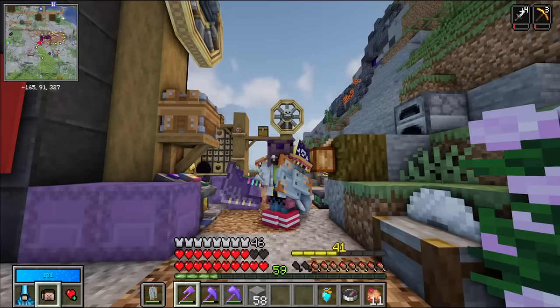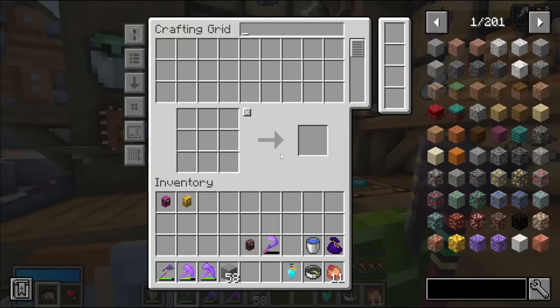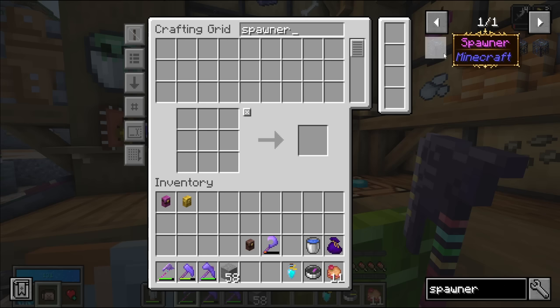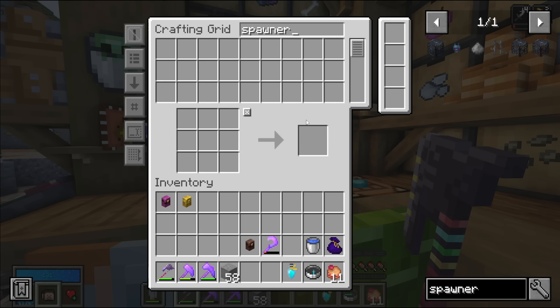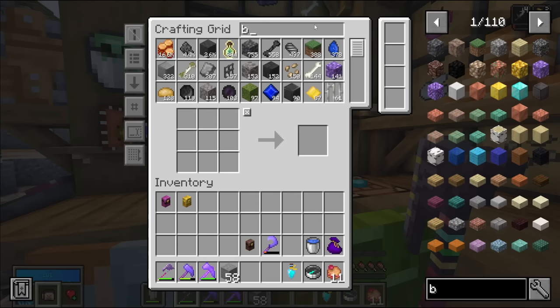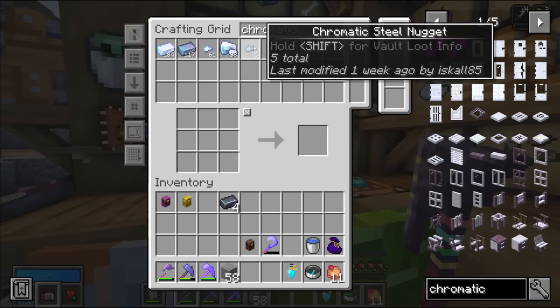Now comes the interesting stage - do I have enough resources to craft the components I need for my mob farm? The ice spawner is very expensive to craft. We need to craft the survival spawner. We need echo pogs, black chromatic steel, and cage pieces which require another four black chromatic steel. Luckily I did some bounties so I have four of those, and we have enough black opal.